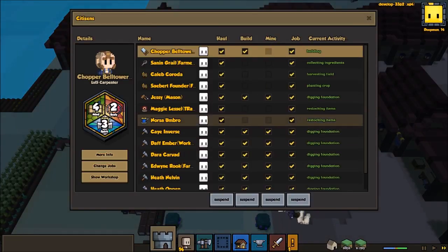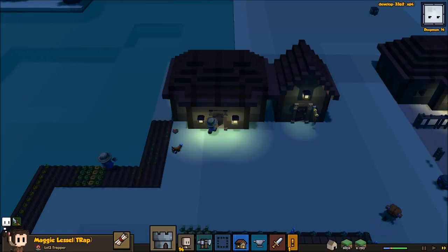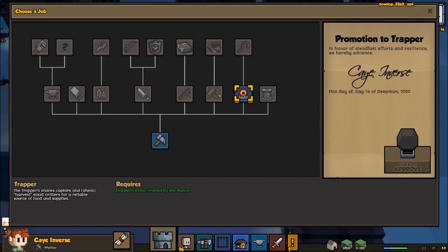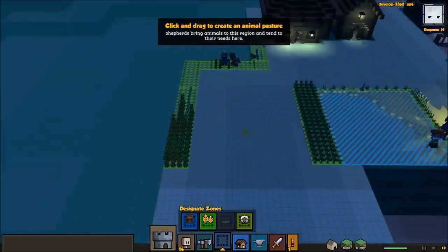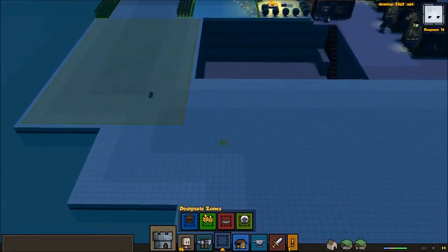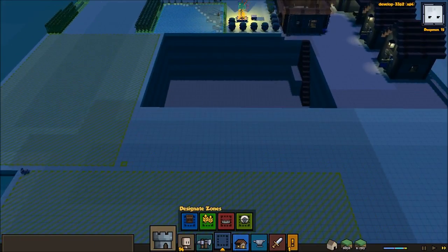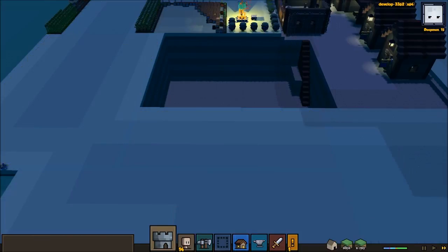We can go ahead and make our trapper into our shepherd. I know she's a passionate trapper but she can be the shepherd, and we'll take Kaya — our new person — as the new trapper because she'll get that done right away. Let's turn this area down here into a pasture, just one big sheep pasture. We'll make that a rabbit pen and right here we'll make a chicken pen. So our shepherd is going to go off and do all that.